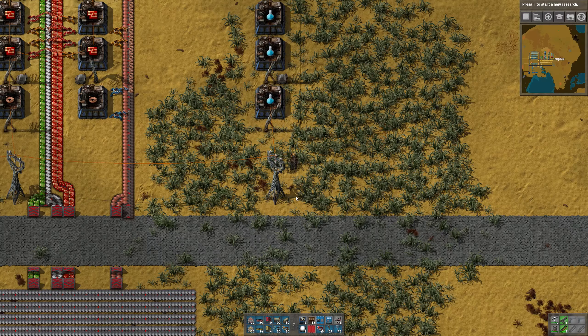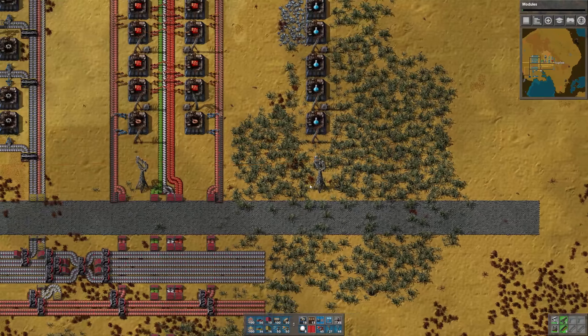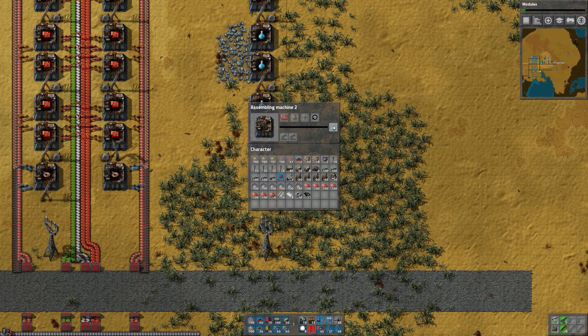Let me turn that off for a second. The other research was modules, so let's research modules — that's going to unlock lots of cool stuff for us. So we have 12 Science Packs. Now we need three inputs: one is advanced circuits, one is engine units, and one is mining drills. And then we'll have one belt on the output.